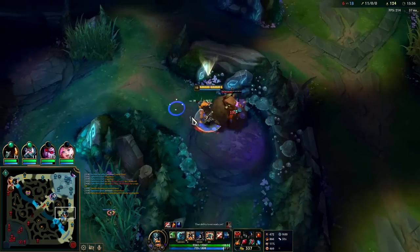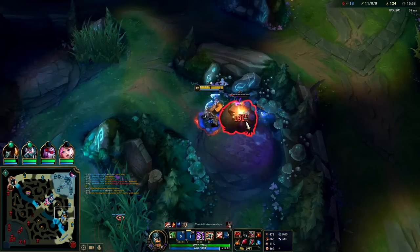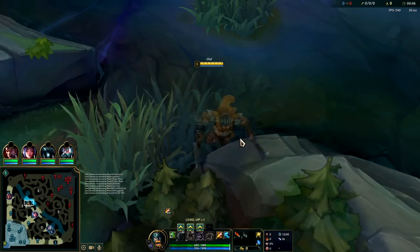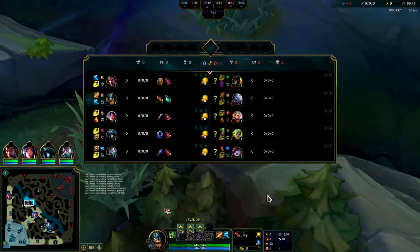Oh, they quit. GGs, well played. This game was really short so we'll go ahead and do a part two. Welcome back to part two of Olaf in the jungle. We're up against a Volibear this time — he has Press the Attack, we have Conqueror. If we're both high HP in a fight to the death, we should definitely have the upper hand.